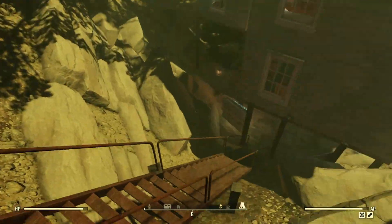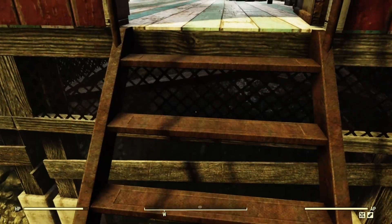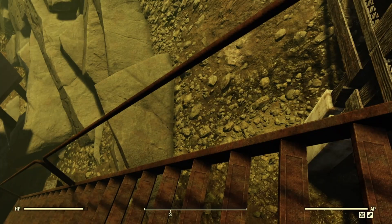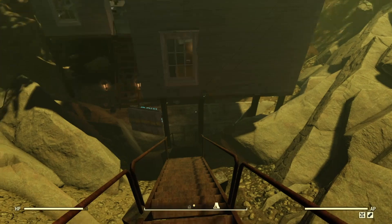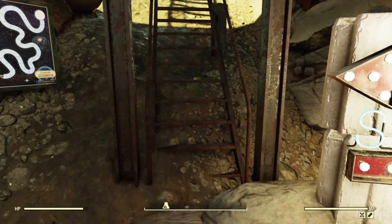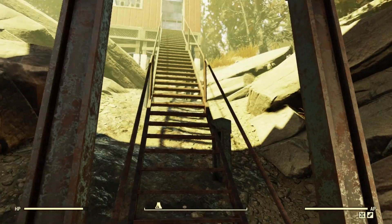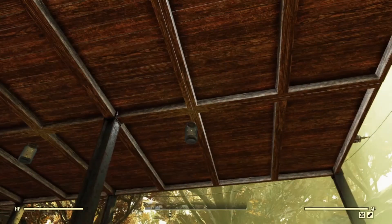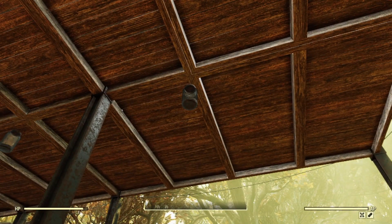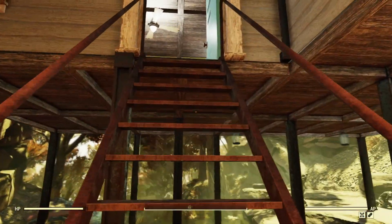I tried putting a pillar right here in the middle and it kept thinking I was placing it in water. There's apparently some underground water or the water table for this little pond invisibly sticks out this far. Anyway, it works out pretty well. I've also got a couple of firefly lamps - you can see them glow. I like them because the glow pattern feels almost random.